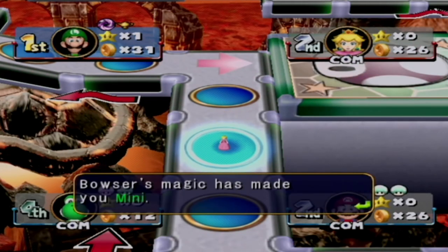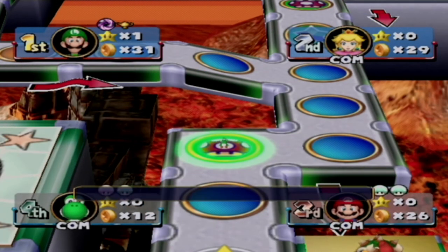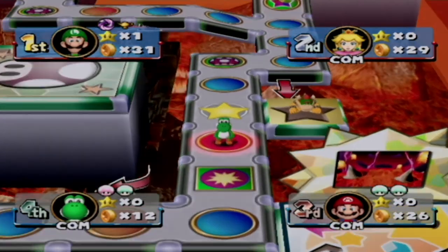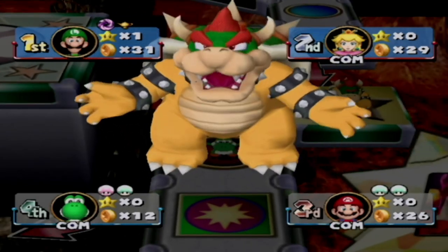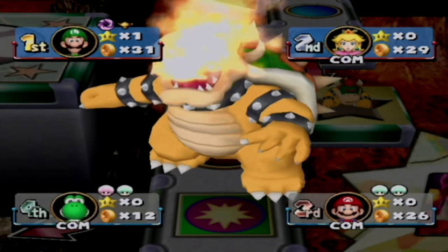It would've been so cool if Peach got a hidden block there — that would've been funny. Here we go — hello Bowser. Bowser game, are we gonna play the third one? Half of your coins? I'll take that over losing my Boo's crystal ball and magic lamp — I don't wanna lose those. So let's play the third game. What's the third game? Let's do that.